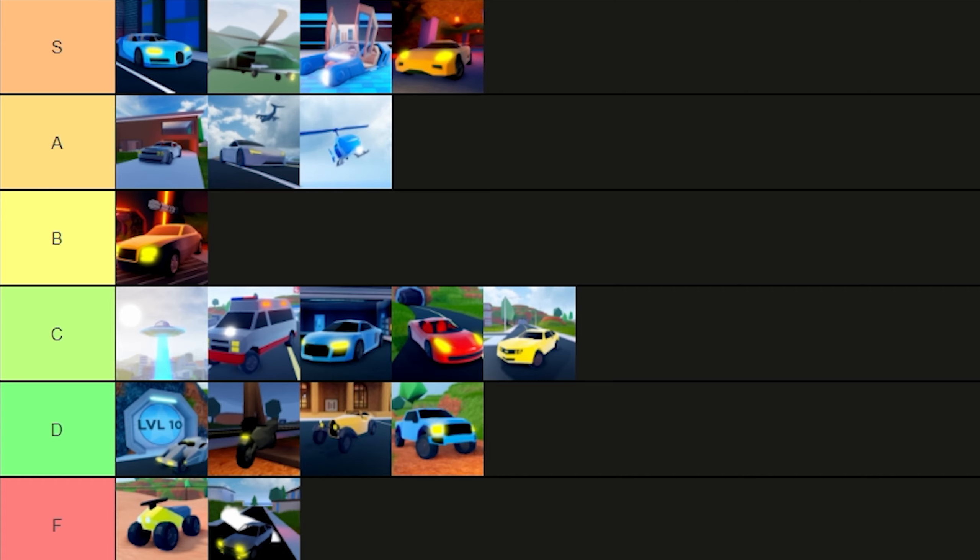The Deja gets an F simply because for the money I believe the Deja is slower than the Camaro. Sure it's pretty good off-road and it's got white smoke, but you can't ignore the fact that a free vehicle is literally faster than a vehicle that costs 10,000 dollars. Deja gets an F.